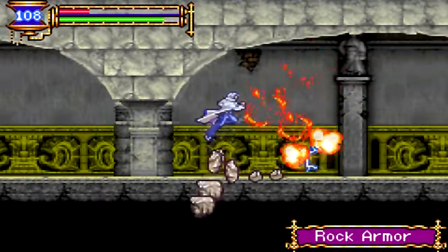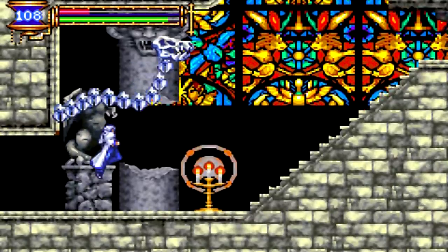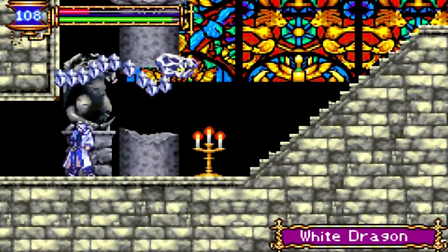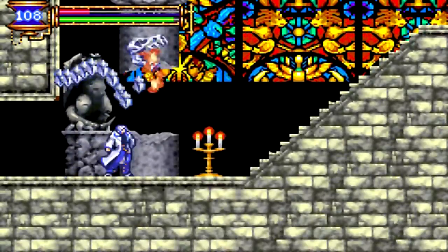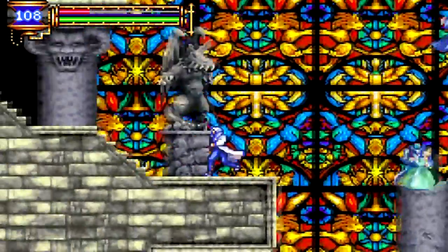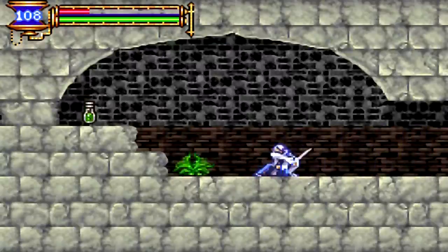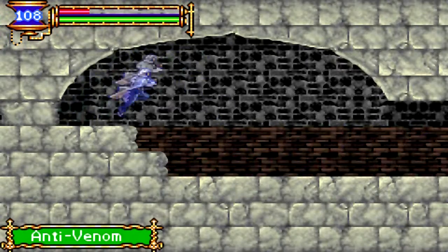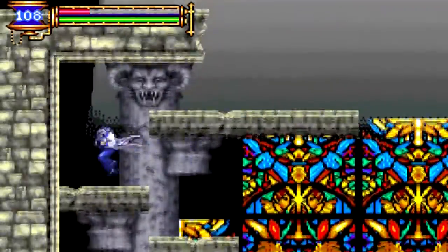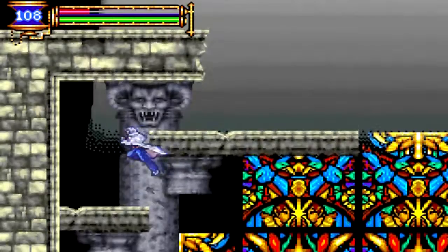The rock armors are pretty useless in that little corridor room because the rocks they throw hit the ceiling, so it's pretty manageable in there. You don't have much to worry about. I got the anti-venom in that room, and the anti-venom cures poison.